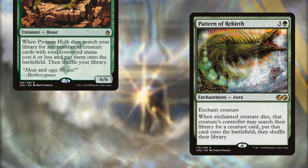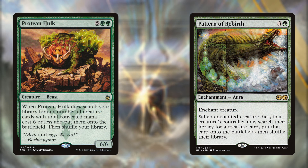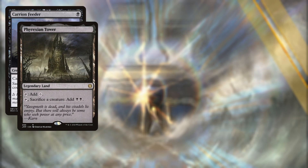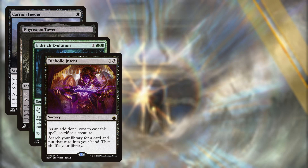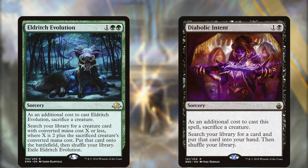The other two tutors require a way to sacrifice. These are Pattern of Rebirth and Protean Hulk. Both require us to sacrifice creatures, but luckily we run several ways to do this: Carrion Feeder, Phyrexian Tower, Eldritch Evolution and Diabolic Intent are all ways to easily sacrifice a creature and start looking for what we need — sometimes even doubling up on tutors if we're lucky.